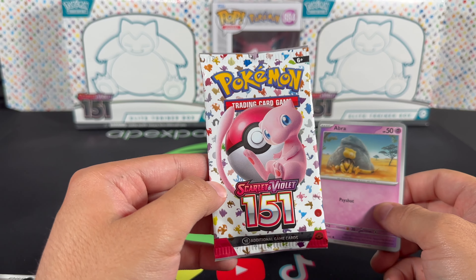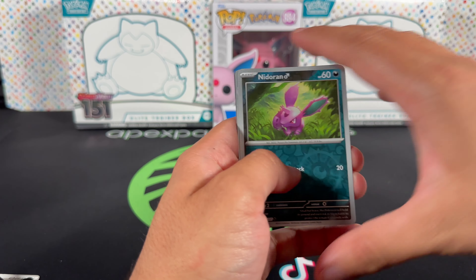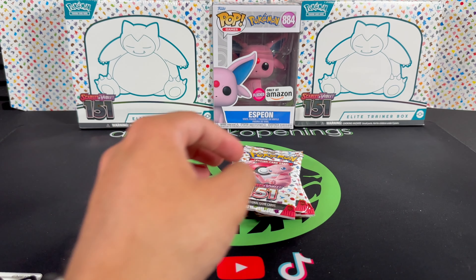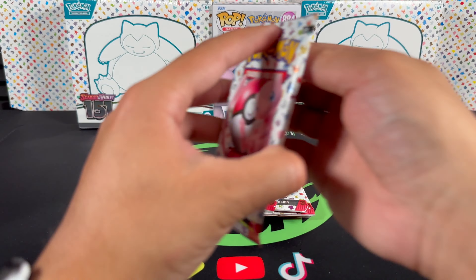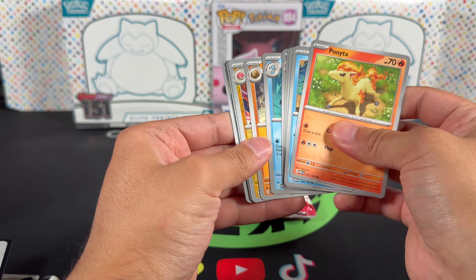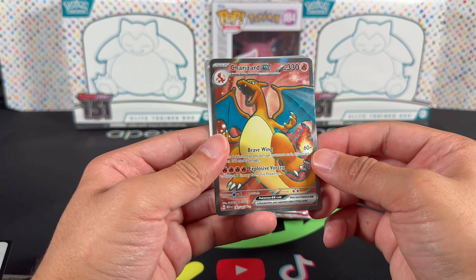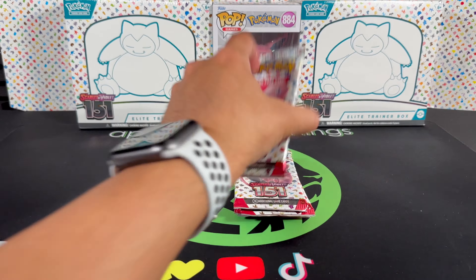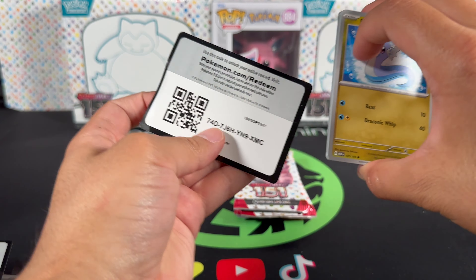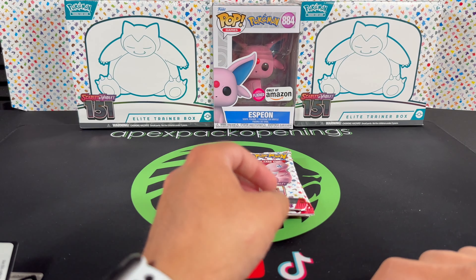Probably one of the nicest pack artworks I've seen in a long time. Nidoran — oh there we go, an Imakuni's card! Double whammy, look at that. We got one hit, we're on the board! Electrode, Hitmonlee — let's go, look at that. Charizard! Wow, look at that! Let's go! We're on more than on the board now. Hopefully people stayed for the video because we were off to a really slow start. Dragonair, Bill's, Omastar — let's go!